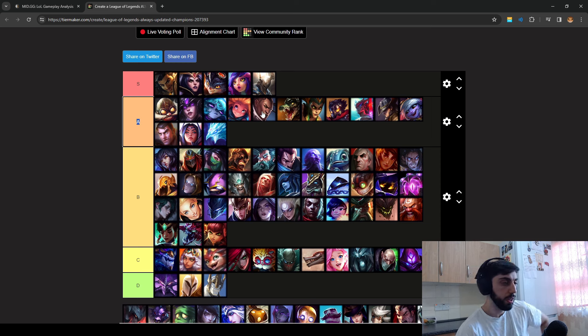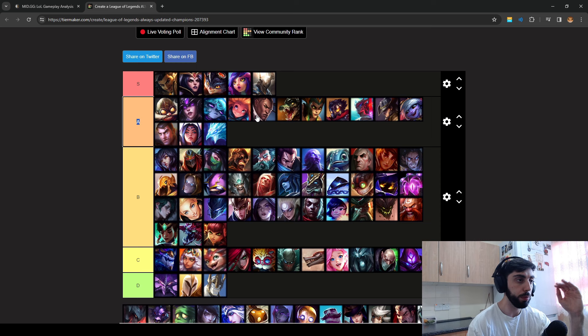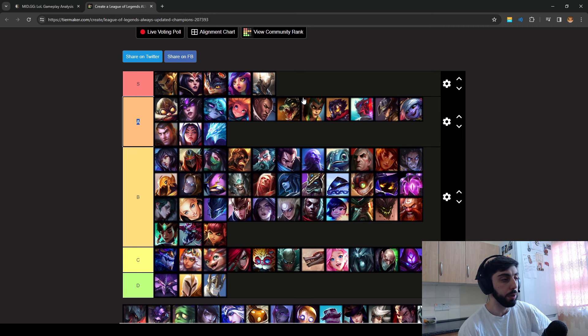Lucian is a known champion for the early game — his PTA proc is very strong. He outranges you, but at level 6, if you're not too behind, you can always one-shot these types of champions. But if you start falling behind — say Lucian has 60 CS and you have 25 CS — they have items and damage. Even if you get a good opening, you're still not gonna be able to one-shot them because you're so far behind.